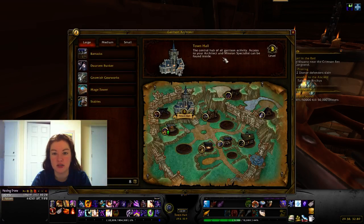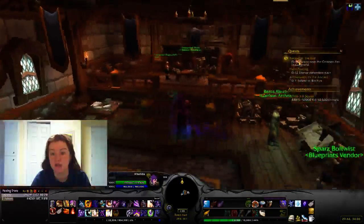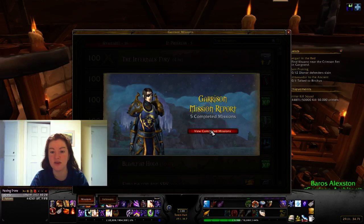This is the Garrison Architect interface. You can slide buildings to where you want them, slide them over others, and get rid of stuff. It doesn't cost anything to redo the layout — you just have to pay for new materials. Over here are your missions — I currently have five completed.